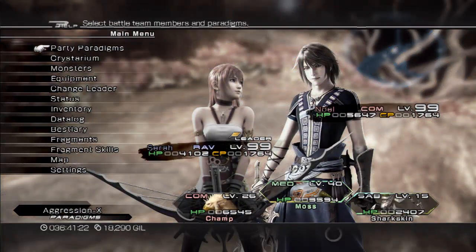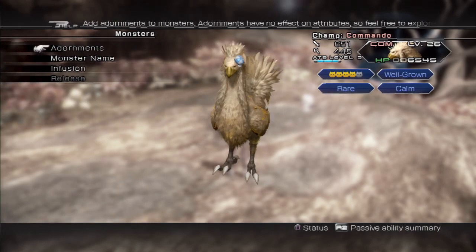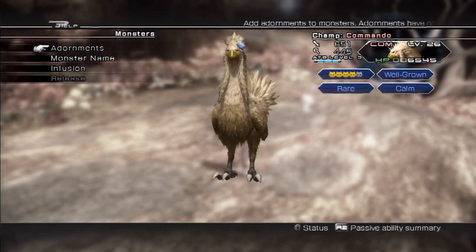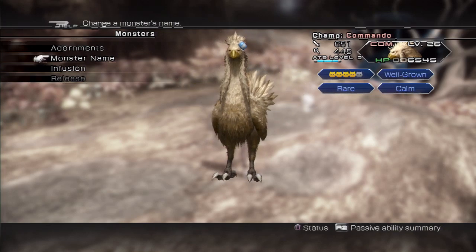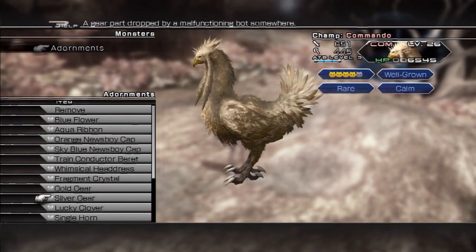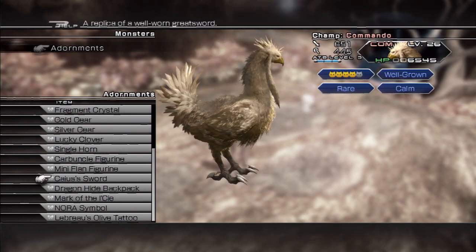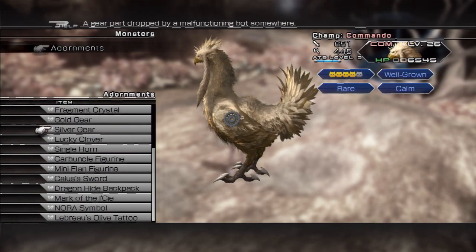Let's go into the main menu. I named my Chocobo Champ. There are a lot of stats on screen — the little blue icons are quick descriptors about the monster, and he has his own stats for attack, magic, and hit points. He's level 26. You can put collectible adornments on monsters — I can put a backpack on my Chocobo, or make a little Carbuncle riding him, or strap a sword to his back. Every one of my monsters has a sky blue cap on as a theme.